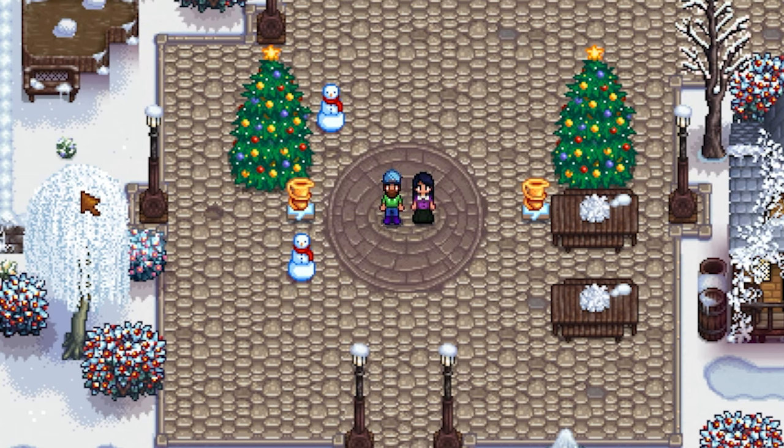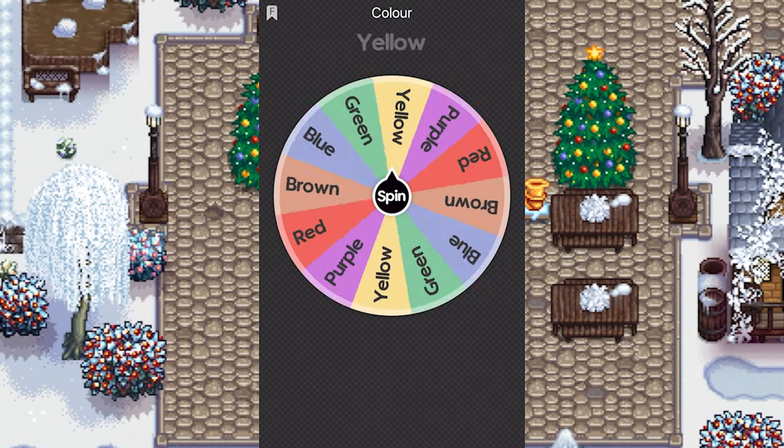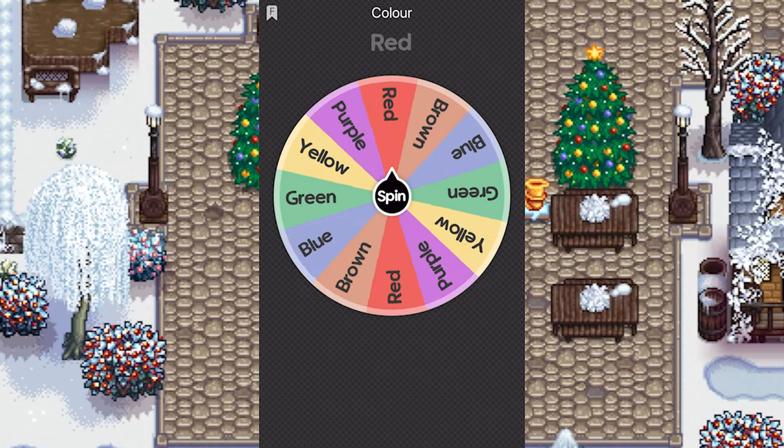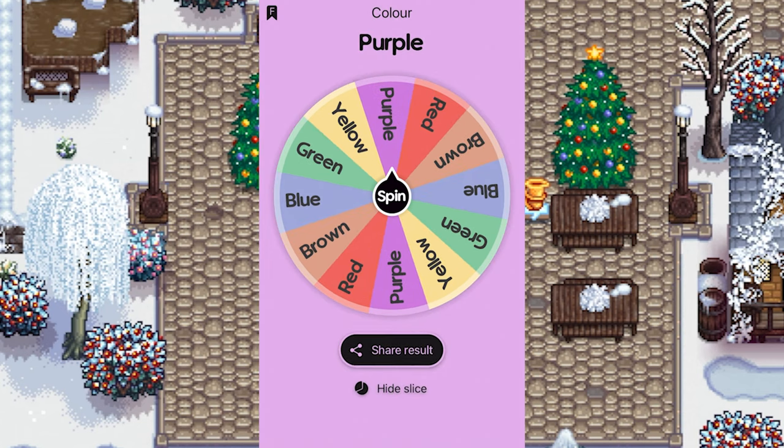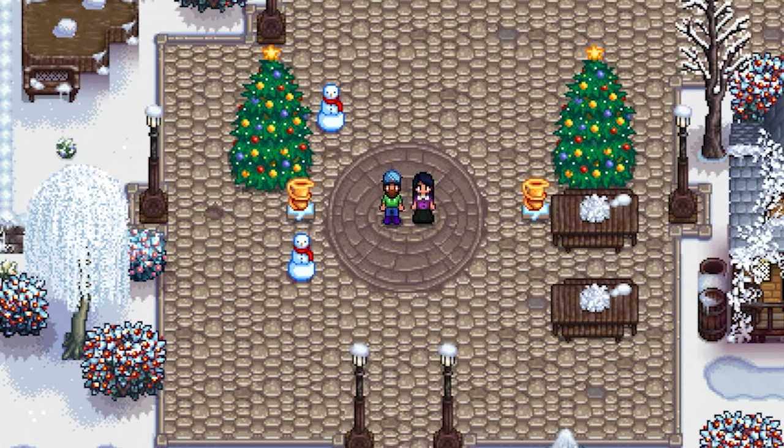I've got my colour wheel here which has a variety of actual colours on it. Let's see what we get. Please not a useless colour. We got purple! I think there's a lot we can do with purple actually. That's very interesting - purple's a good one, I'm really happy with that.